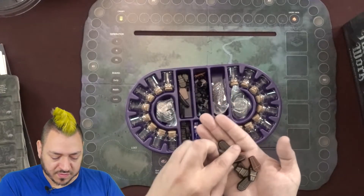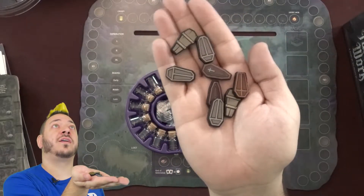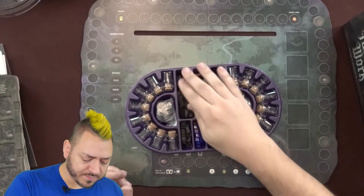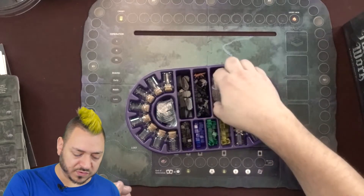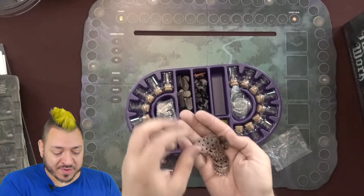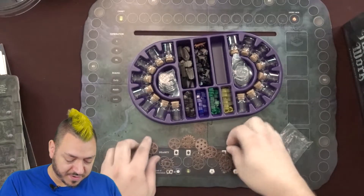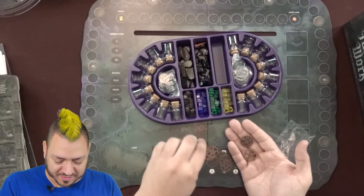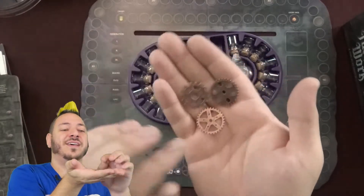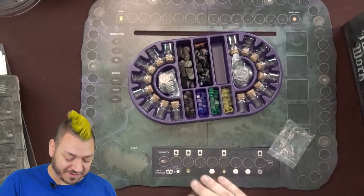We have some coffin tokens — some are just plain wooden coffins, some are mid-grade, and then others have a cross on them. Wooden pieces, special cut and screen printed. And then of course there are black, blue, green, and yellow cubes. Here we've got some metal gears, which are one of the resources — and yes, they are metal. There are different shapes of them. The components so far are really blowing me away. I love how this all looks and feels and I'm really excited to try this now. These are the three different types of gear shapes, but I assume they all do the same thing.